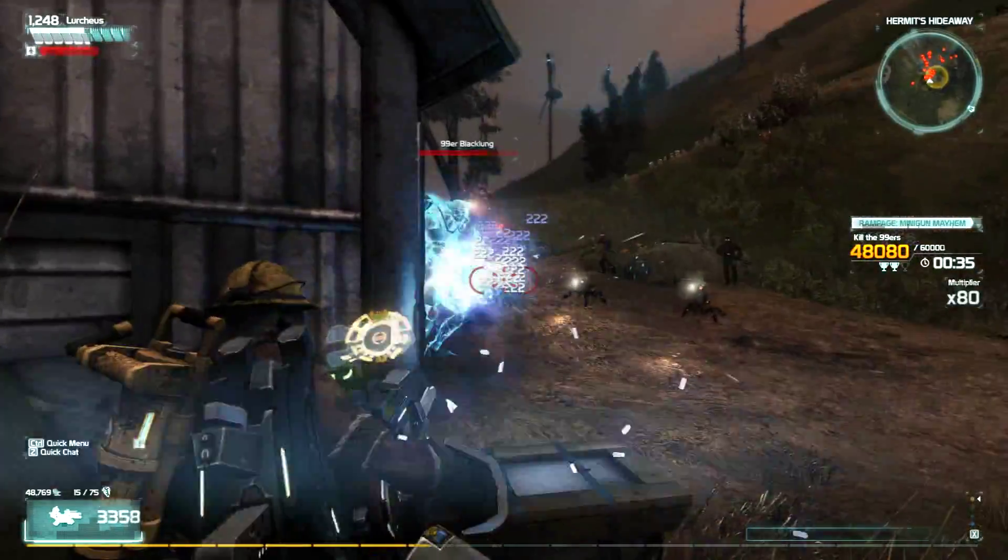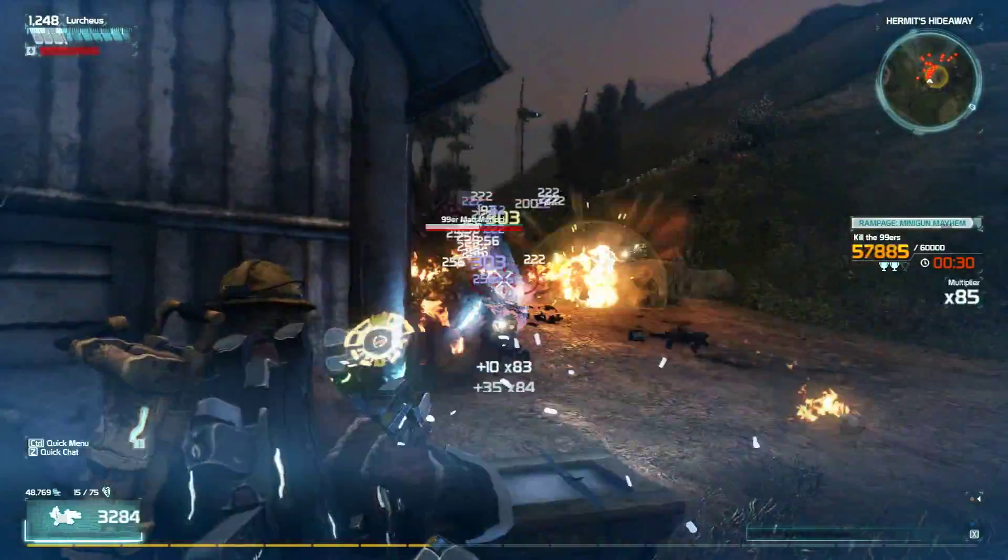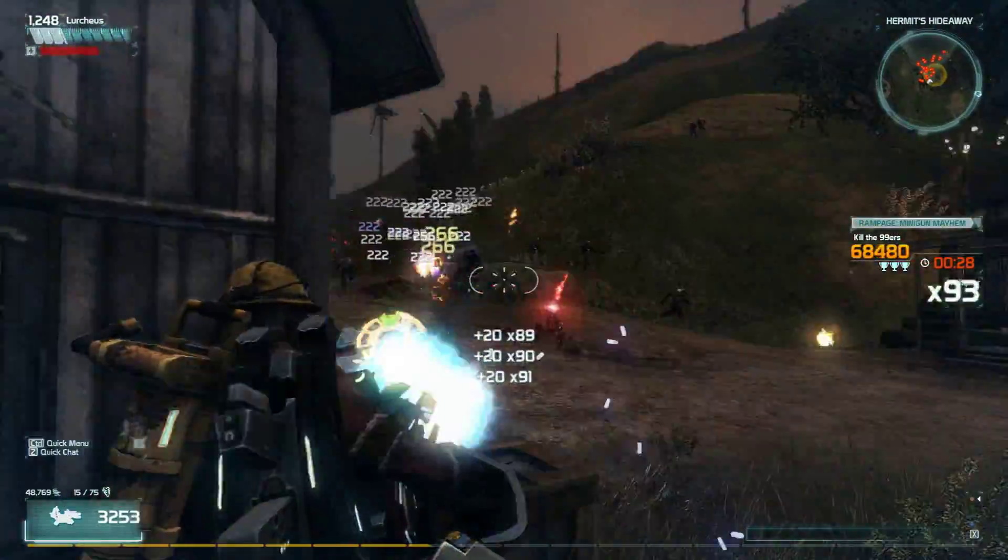I'm not sure if the black lungs spawn when you have 35 seconds left or so, or if it's kill-based, but you are going to want to hit them first because they are going to kill you really quick.